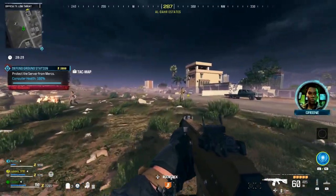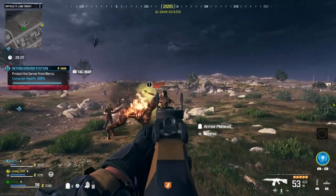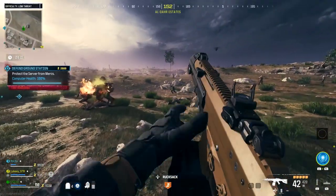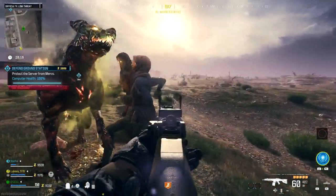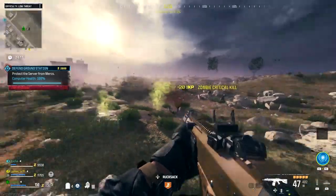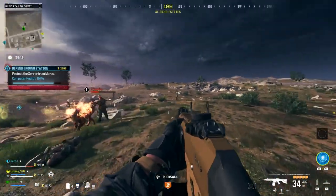Welcome back to the channel, it's Gaz here. Today we have the doghouse easter egg on Modern Warfare 3 Zombies, and it's actually quite simple to do once you know exactly what you're doing. The first thing is you need to find one of the doghouses that are around the map. They're pretty much in the same location for every game, but there are multiple around the map, so just keep your eye out for them.